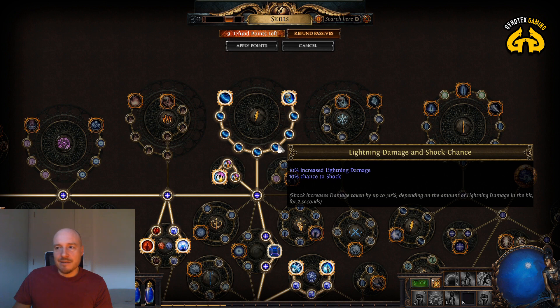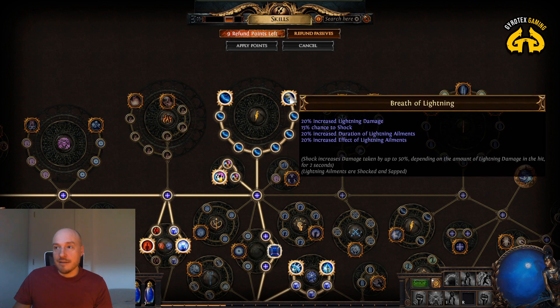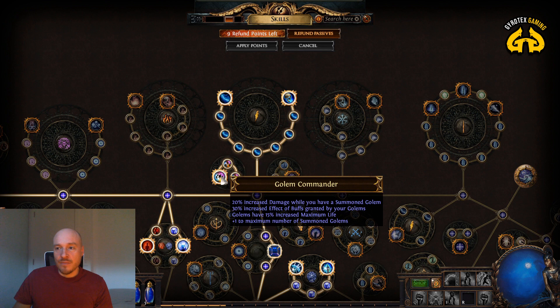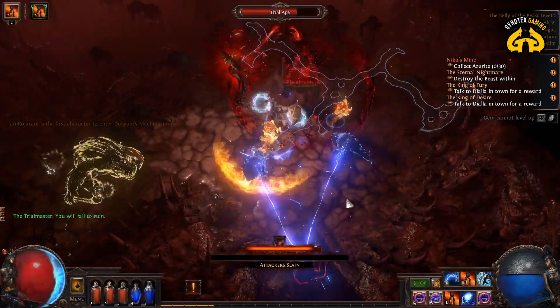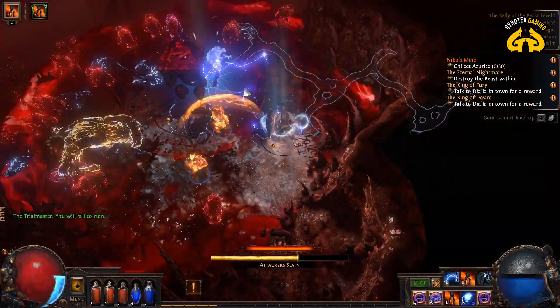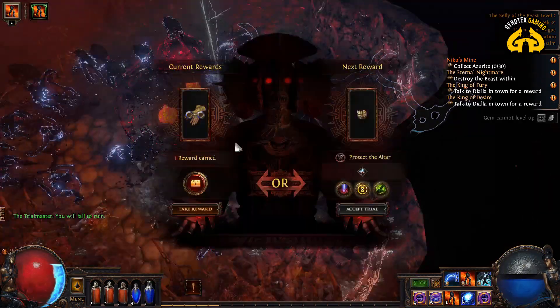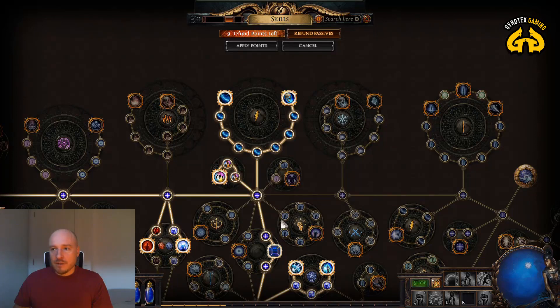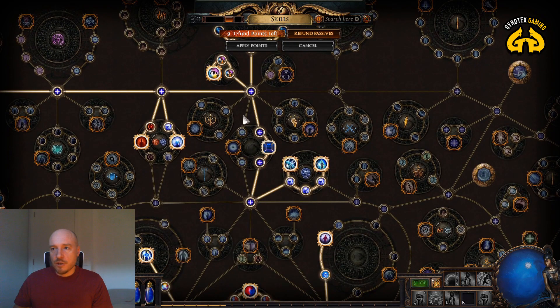These 15% nodes look small but are massive contributions to your spell damage. The other side gives a slightly smaller contribution to lightning damage but includes a chance to shock. We also do more lightning damage and duration to lightning elements, which is fantastic. The Golem Commander cluster is very important too — it allows you to have an extra golem and increases your damage when you have a golem running around by 20%, which is quite a bit.